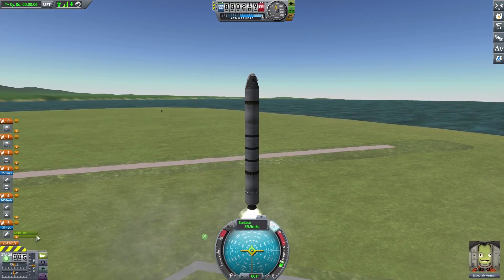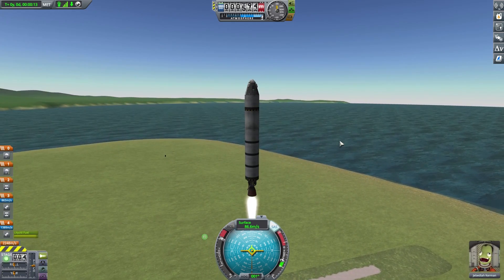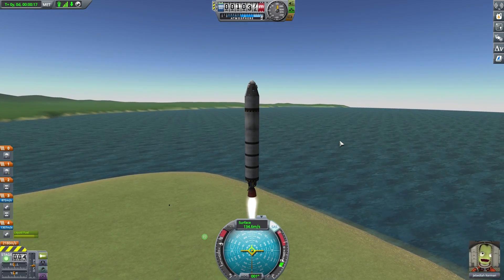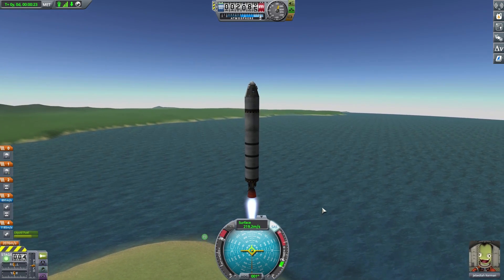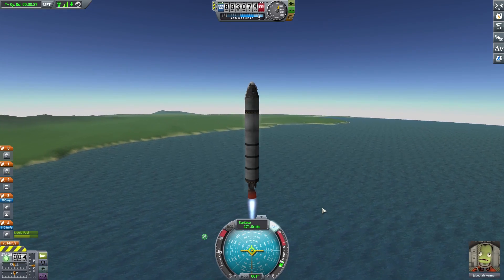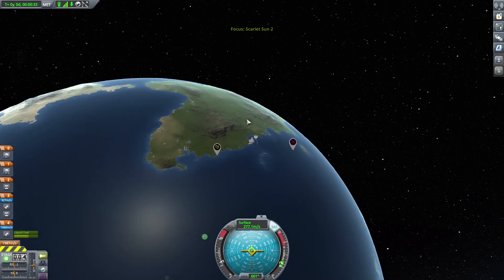That barely gets us moving — we probably want a bigger booster just to get the start going. Let's go to around 300. That's good enough. What's the apoapsis looking like?